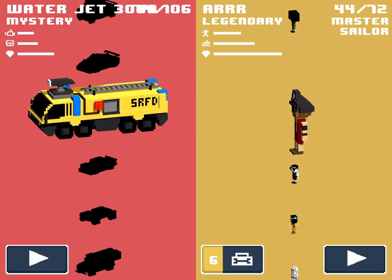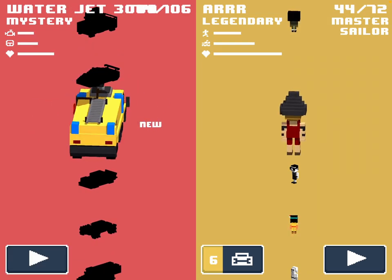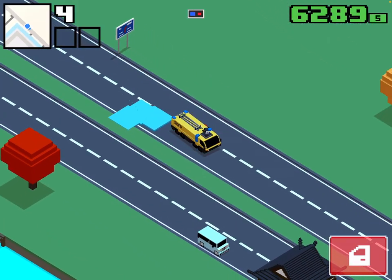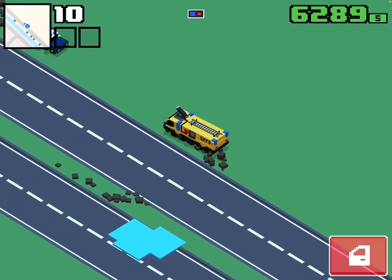Yes, all the way at the bottom. Here it is — Waterjet 3000. And look at that. So once you have the Waterjet 3000, you can go ahead and drive it wherever you want. And here we go for a test drive. As you can see, the Waterjet 3000 actually splashes water, so that is pretty cool.